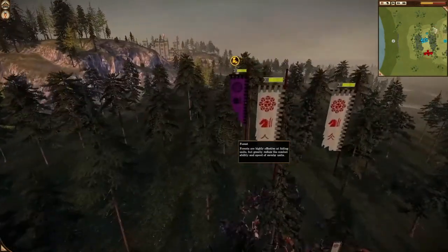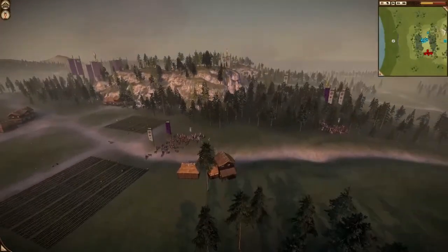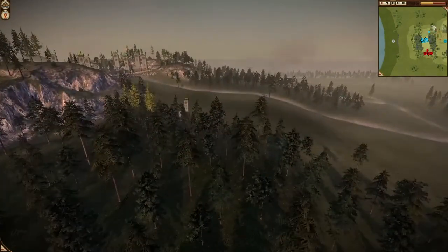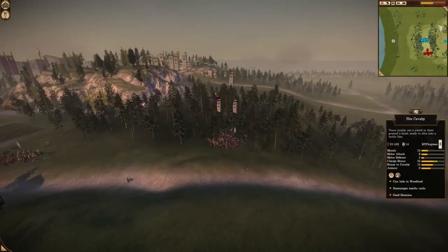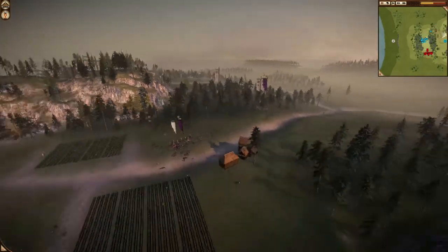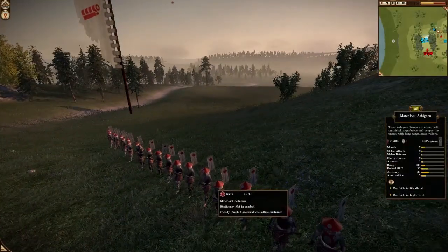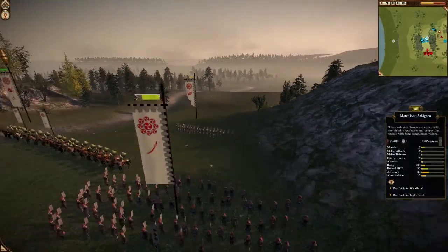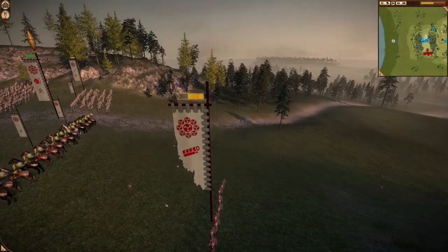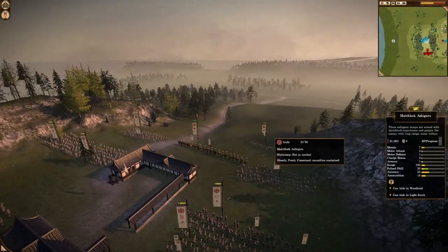Great Guard are surprisingly really, really strong, and his cavalry is going to get completely ripped up — mine will too. But he actually needs to send in this spear. If he didn't do that, I think I would have beat his cavalry. So don't underestimate Great Guard like that. He retreated his Matchlock because it's pretty much done now. That won't do anything — even right next to the General, still half morale. And that's with the Shrine bonus too.